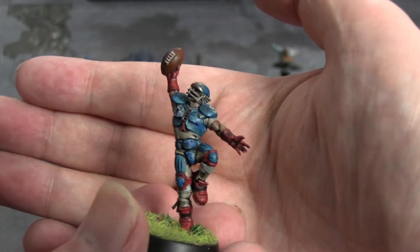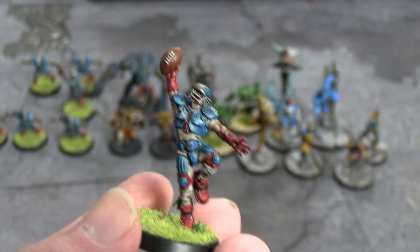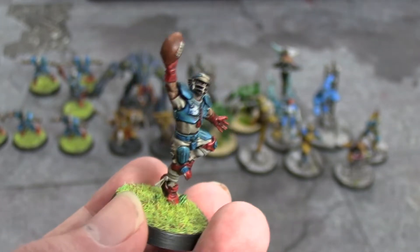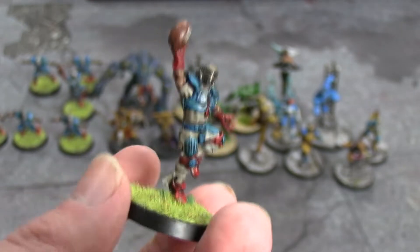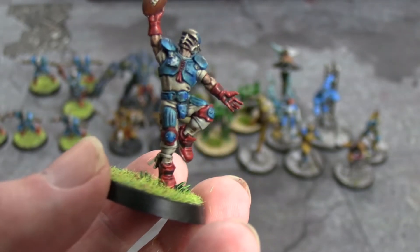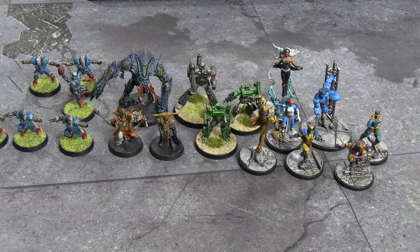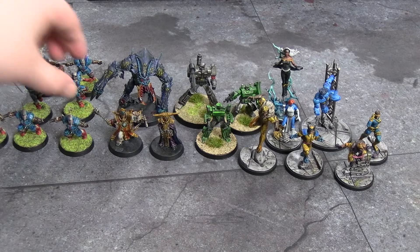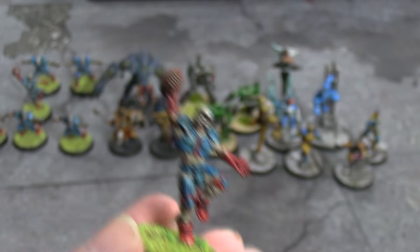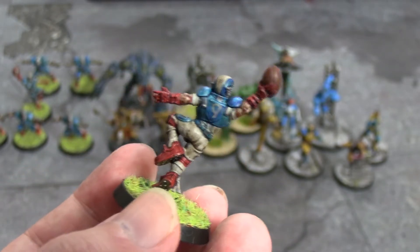Then we have two catchers. With all of these done, I think I have two throwers left and two more linemen, and then the human team is done — just in time for the new box. Why are they calling the new Blood Bowl Season Two when it's the fourth edition of the game? That's quite confusing, frankly.